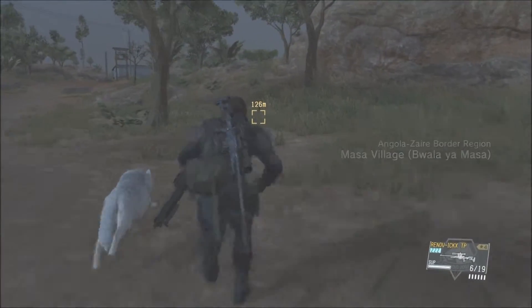Alright, arrived at Mother Base. Development project has been added. So that's how you gotta do it — just take out that last target, the General, stealthily, and you should get through there with a perfect stealth. That does it for the S rank. I want to thank you guys for watching and I'll see you on the next one — have a good one.